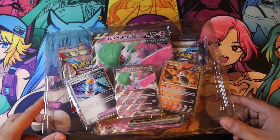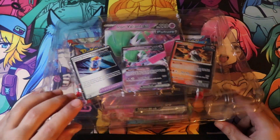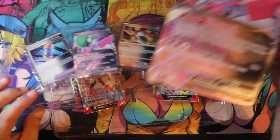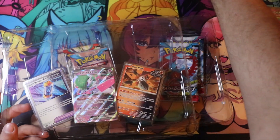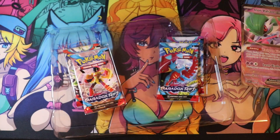Iron Moth, Future Booster Energy Capture. Ooh, that's Parma. Even knowing it's probably just an inverted version of the regular artwork.